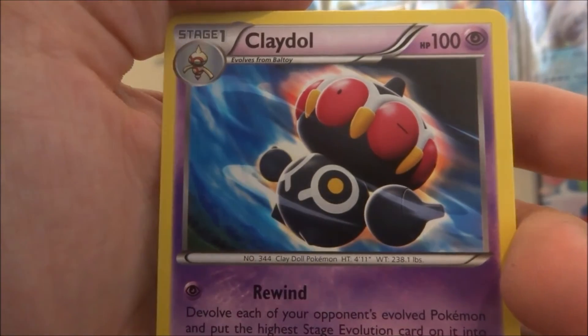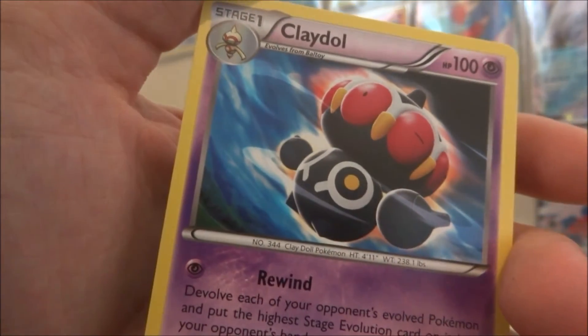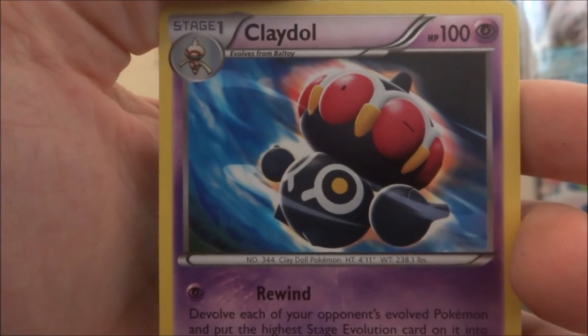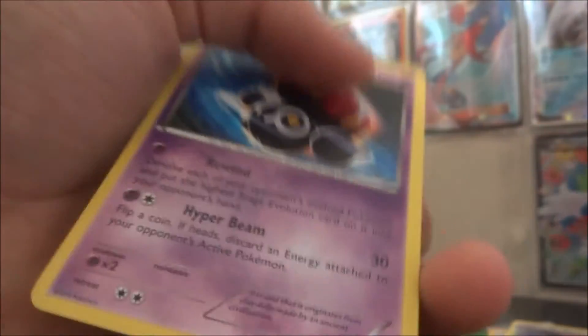And then we end on a Claydol, which I've never got before but it's a really cool Pokémon actually. It's the evolution of Baltoy. That was close — very nice, that's pretty cool. So we get those cards.